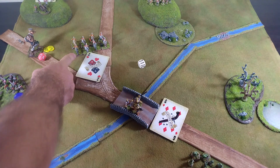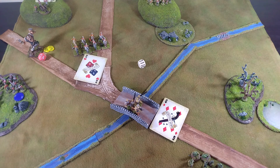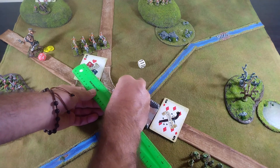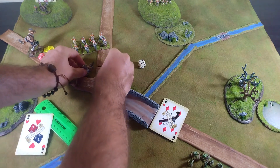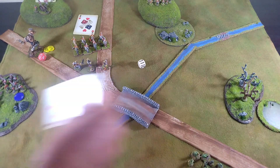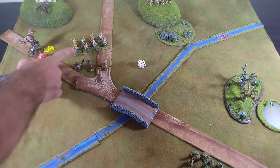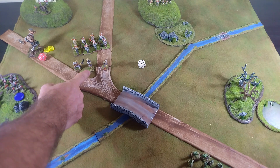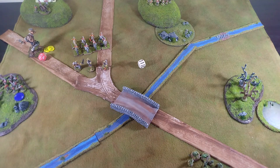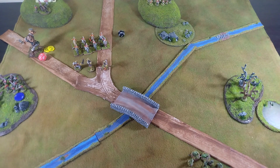The troll brothers can move on the six — a total of six inches — but unfortunately they can't cross the stream either. All they can do is rush up to protect their boss man. They do a double move because it forces the light cavalry, unless they pass an eight-up task roll, to charge the nearest foes.